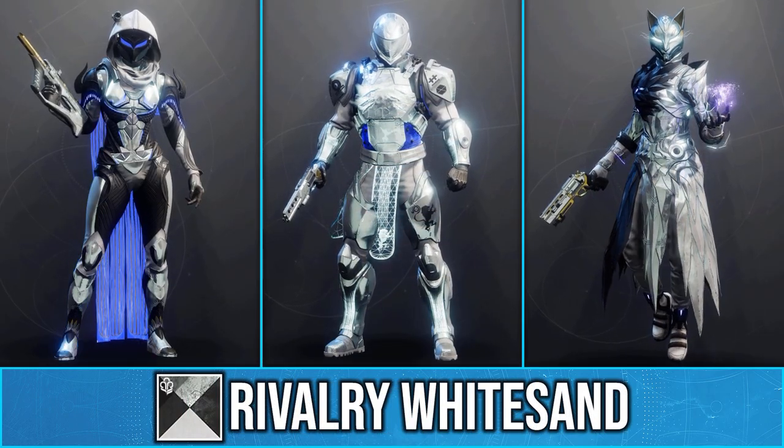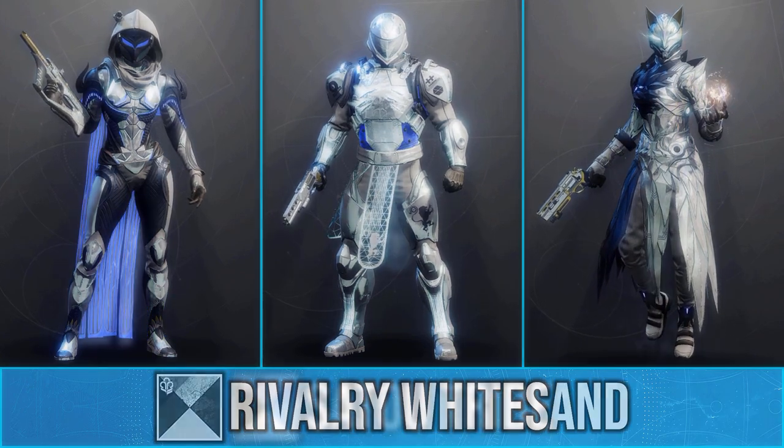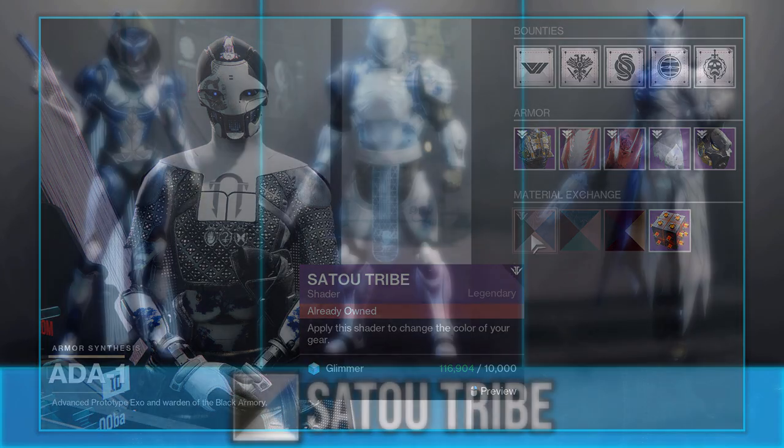You can also pick up the event shader Rivalry Whitesand, which is a very clean black and white shader. And if you head over to Ada-1, she is selling the Black Armoury shader Satu Tribe.